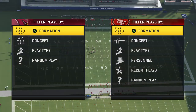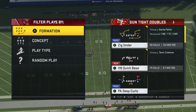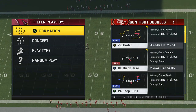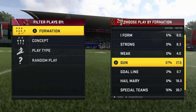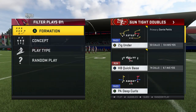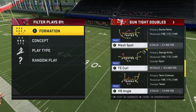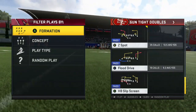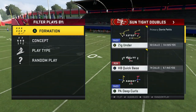What's going on, it's fun on fire here back with another video. Today I'm going to be showing you guys how to run the Gun Tight Doubles offense and formation out of the Oakland Raiders playbook. This formation is very underrated in the game — a lot of people don't think it's one of the top formations, but you can really just run this scheme and easily win Madden games. This formation kills any type of defense people try to run.